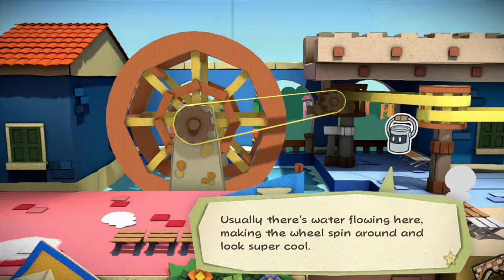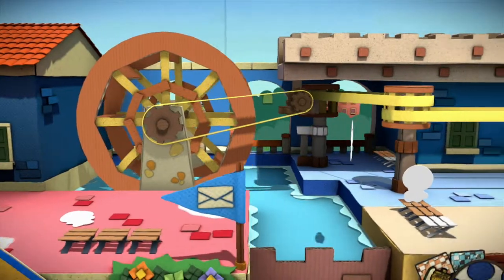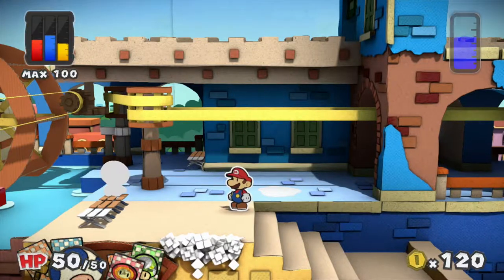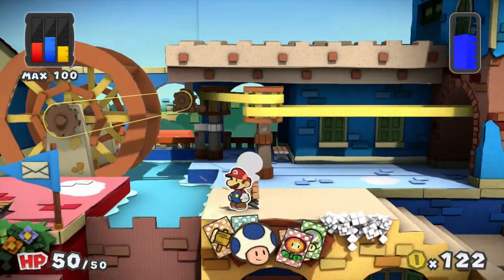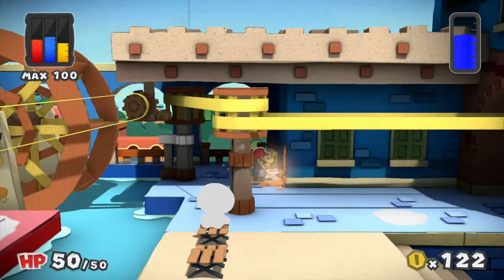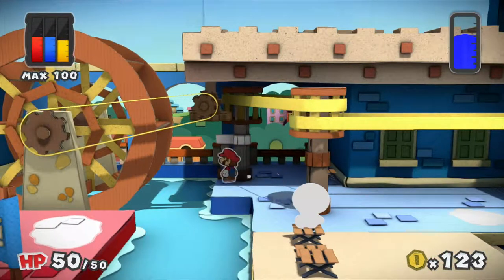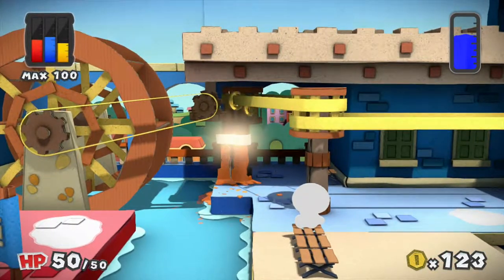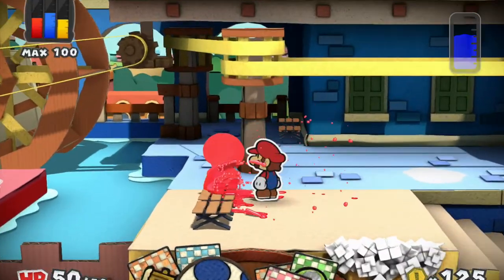Usually that's water flowing here, making the wheel spin around and look super cool — now it's just sitting there looking moderately cool, and that's not cool enough. I agree with Huey — water wheels do look pretty cool, but it kind of helps if they're moving. Also be on the lookout for colorless spots like this one; they can be very well hidden.